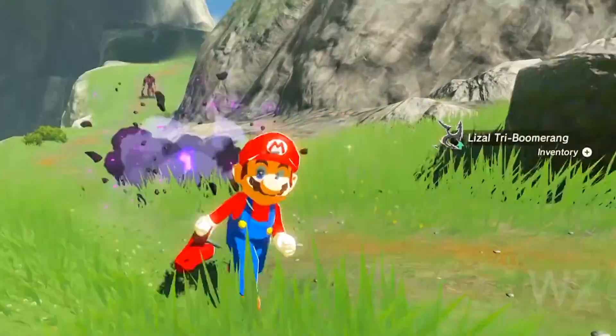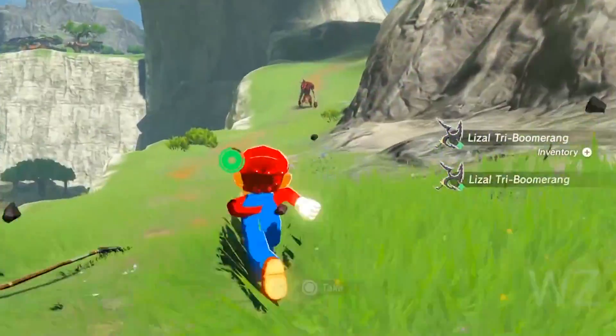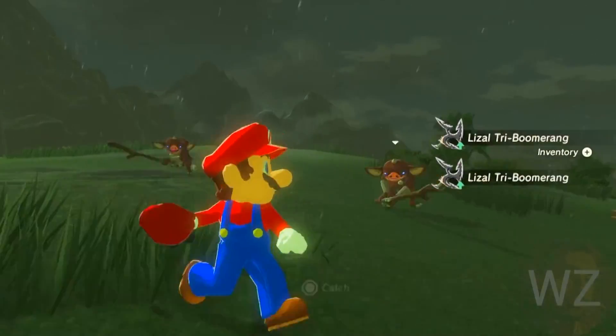YouTuber William Ziv has made a cute mod for Breath of the Wild which replaces Link with Mario, who throws Cappy at enemies like it's a boomerang. Also check out his other Breath of the Wild mods including Naruto, One Punch Man, and Shrek. They're all just so silly and fun.